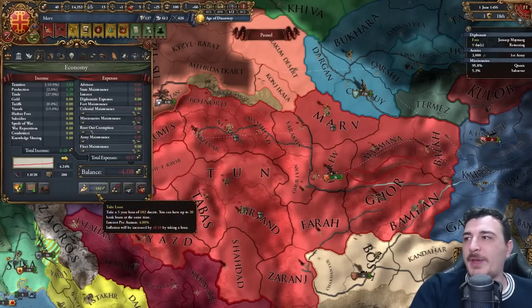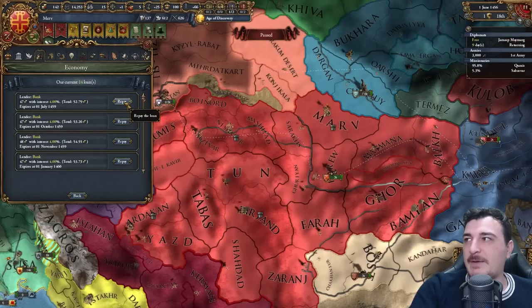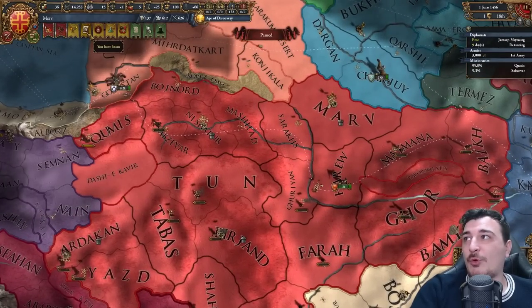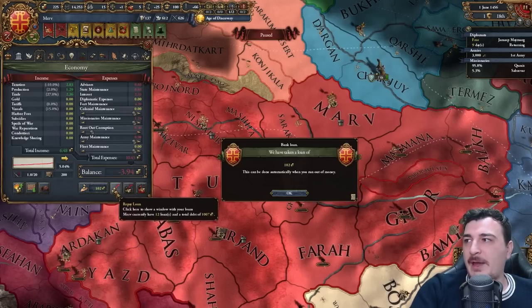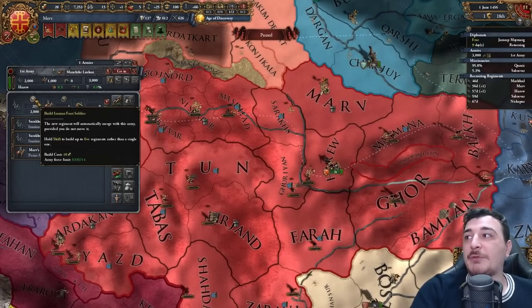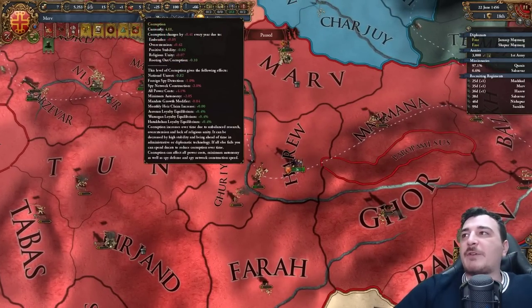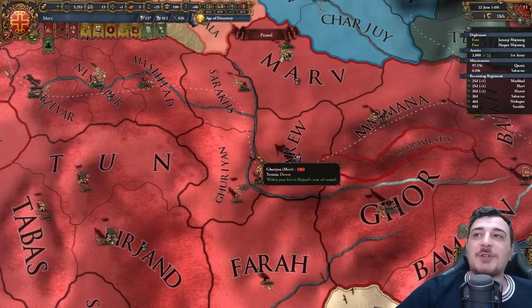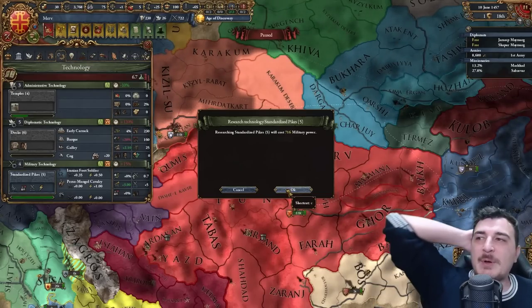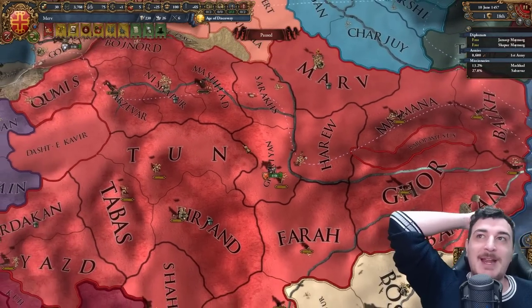Now we can take up to 102 loans, so we're taking the one-percent interest loans and paying off the four-percenters. That should fix our economy a tiny bit. We got 12 loans now, can go up to 20 — we can recycle this again and again. I know what you're saying: I have five corruption. But it's better to have five corruption and not go bankrupt with 80% overextension and no army. This is the most standard Ludy game ever — three admin tech and five military and diplo.